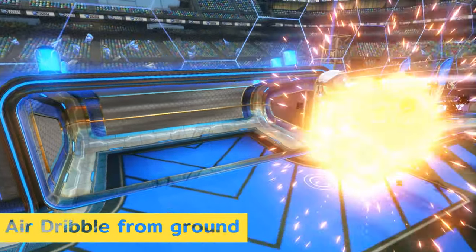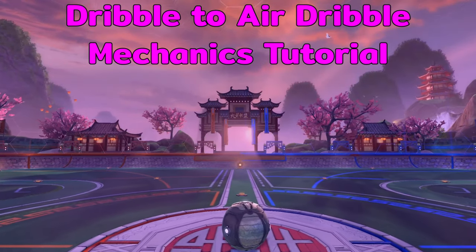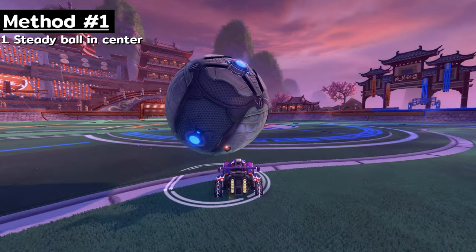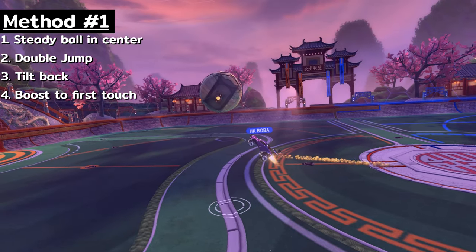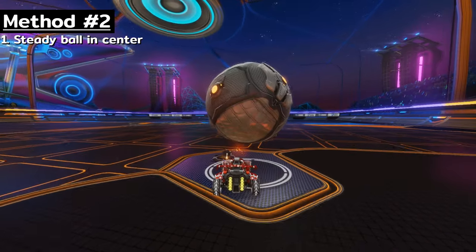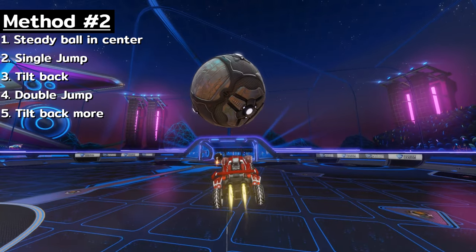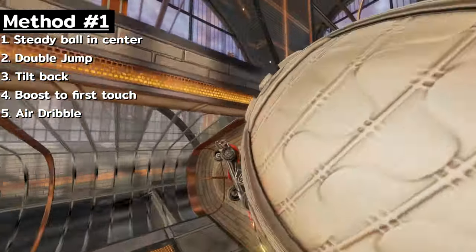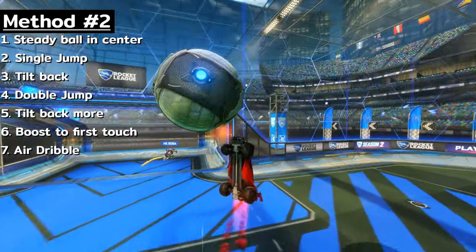The air dribble bump is crowned the unstoppable move for a reason — when used correctly it can be absolutely devastating. There are two main ways to perform the move. Method one: get the ball steady on your car near the center with momentum going the same direction as the ball, then jump and hit double jump quickly, start tilting your car back and boost up to hit the bottom quadrant of the ball, and from there begin your air dribble. Method two: steady the ball just as before, but when you jump start tilting your car back first, then hit double jump and continue tilting, then boost towards the bottom to begin your air dribble. Method one is a little bit easier especially for an air dribble bump, but method two's earlier tilt helps you gain more height more quickly and is better when going for a full-on air dribble.